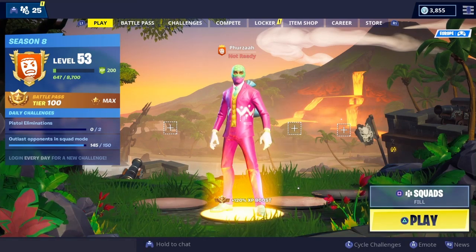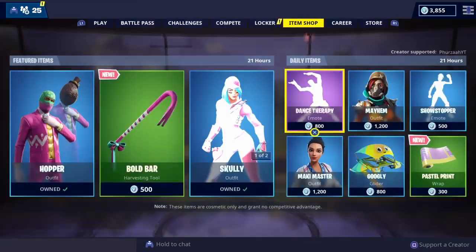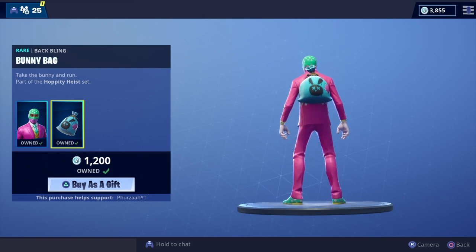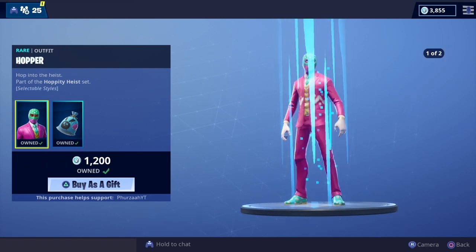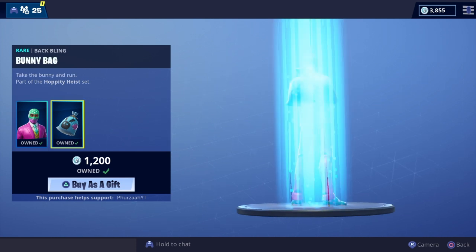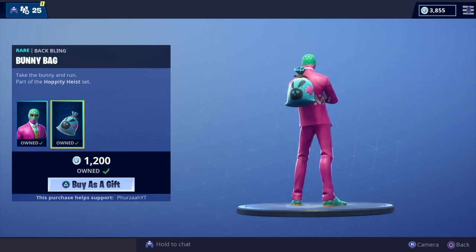What's going on people, it's your boy Fuzzy here, welcome back to my channel. If you guys haven't seen the video I just uploaded where I showcased the new bunny bag black bling on all of my skins, do check that video out. If you are planning on picking up the new Hopper skin that's in the Fortnite store right now, you're definitely going to want to see some of the combos you can pick up using the bunny bag — we found some absolutely amazing combinations.